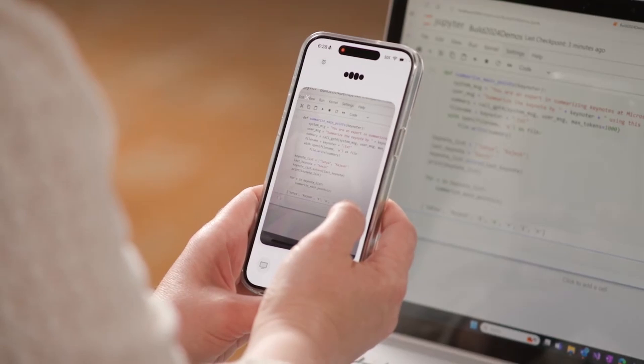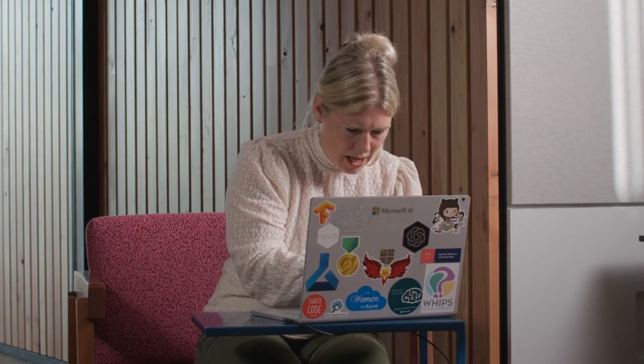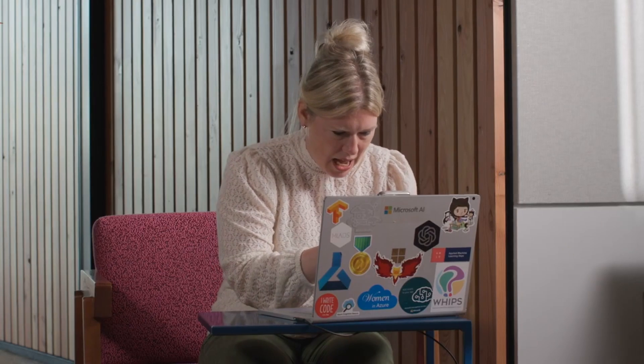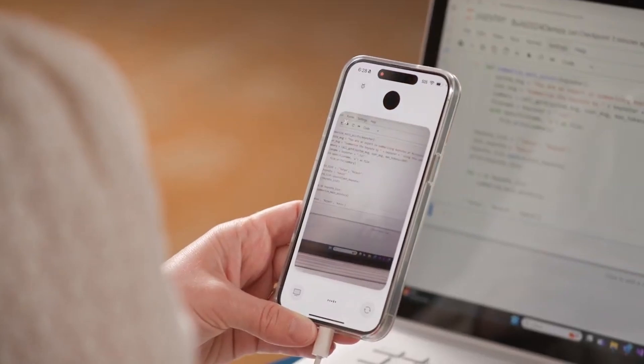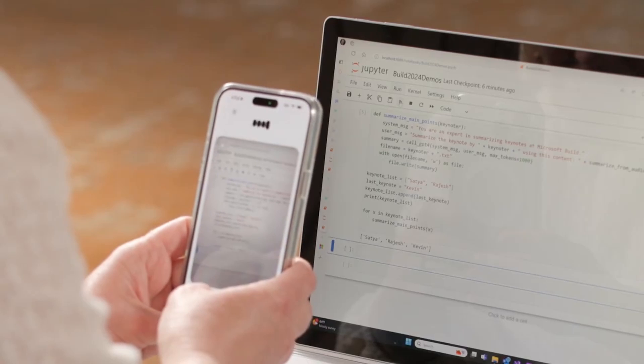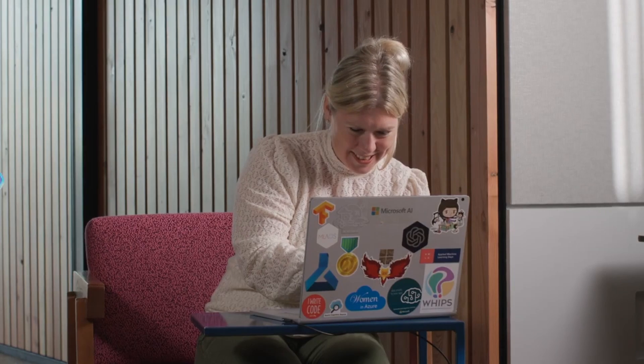— That sounds good, let me try that. — Give it a go and let me know how it works. — I replaced extend with append. Does that look right? — Yes, that looks better. — Let me run it and try. — Sounds good, let's see how it goes. — It worked! Satya, Rajesh, and Kevin all came out. — Awesome! I'm glad it worked out. Sometimes the smallest things can trip us up, especially when we're sleep deprived.